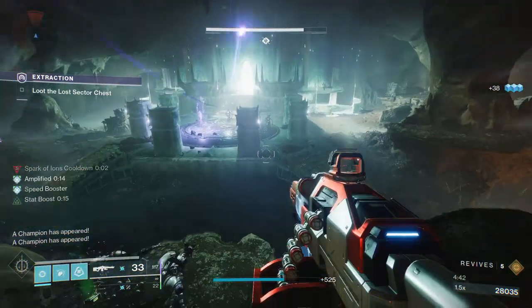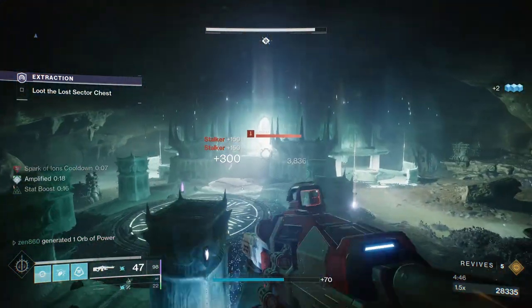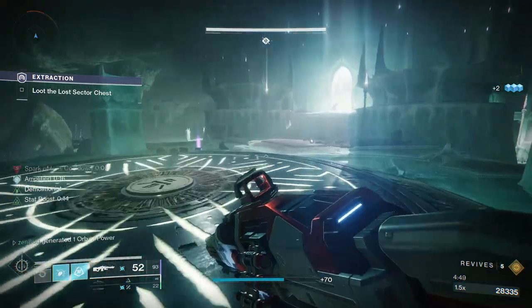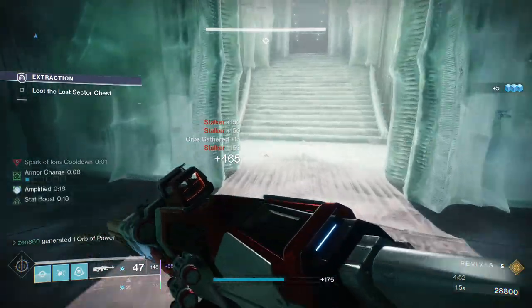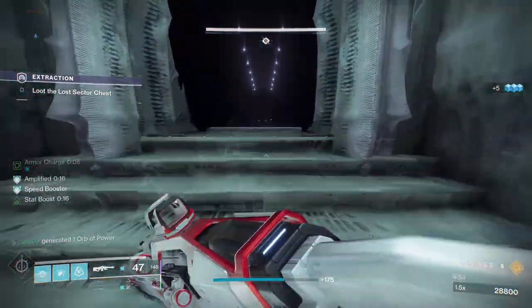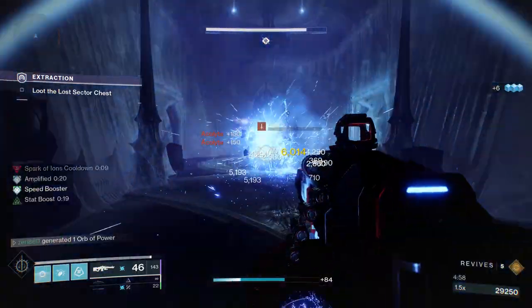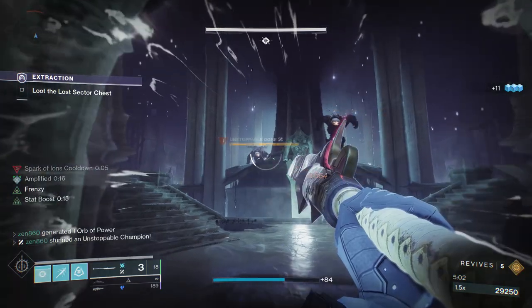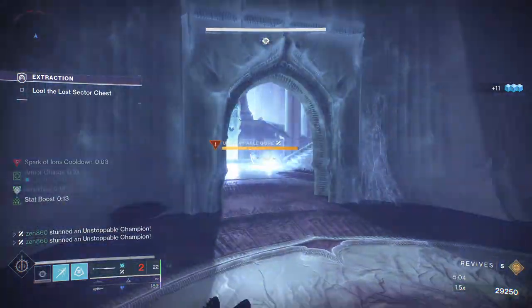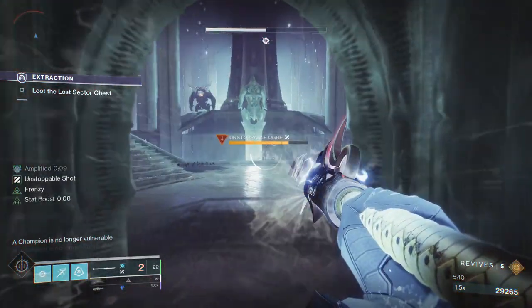After the third panel is charged, all of the ads are going to converge in the middle, and you're just going to clear them out from there, then proceed to the next room. The beautiful thing about doing this with our Arc Hunter build is we are doing ad clear absolutely amazingly. We're throwing grenades and they're coming back four seconds later - we just threw a grenade and it's already completely back. After you clear that, you'll walk into the hallway, clear out those ads, and then you'll be in the boss room.